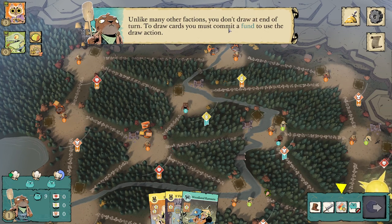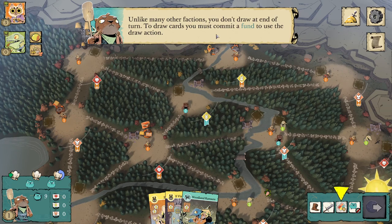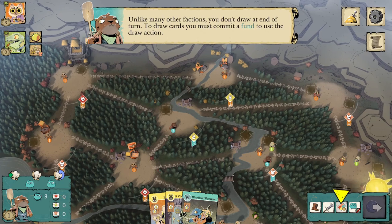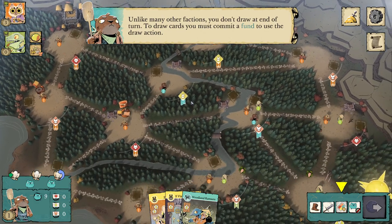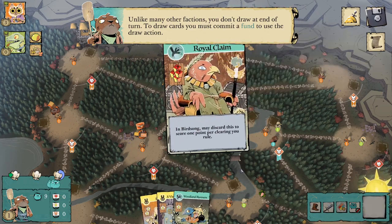Unlike many other factions, you don't draw at the end of turn. To draw cards, you must commit a fund to use the draw action. This is what makes the Riverfolk Company one of, if not the best, factions for card drawing — especially on the digital version. If you have a lot of funds, you can draw a ton of cards.